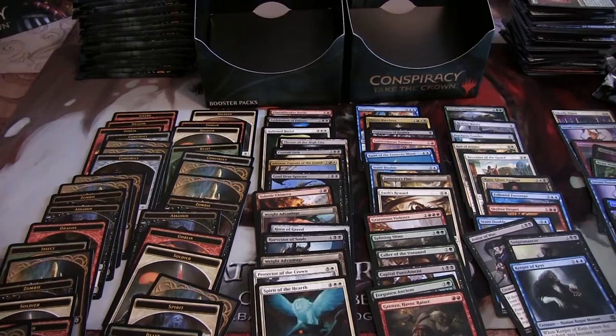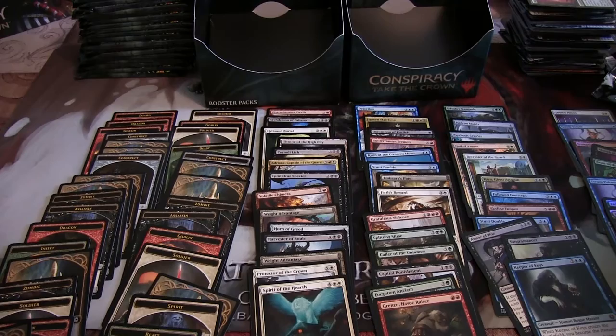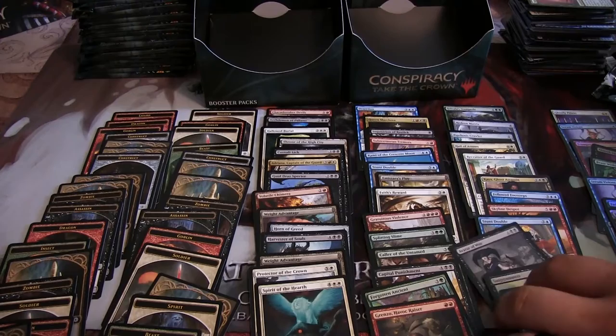Alright, guys, that about wraps up our Conspiracy unbox. Overall we probably lost value on the box, but we got some pretty cool stuff. We got the Queen Marchesa and the Kaia — I was looking for a Queen Marchesa and Derek was searching for that Kaia ghost assassin. We got some cool legends like Adriana and Grenzo. The Subterranean Tremors was another Mythic, and Avatar of Woe.